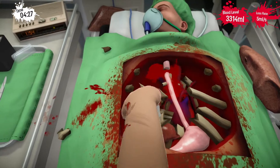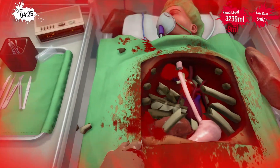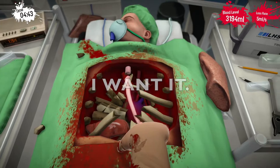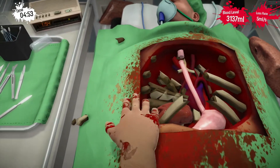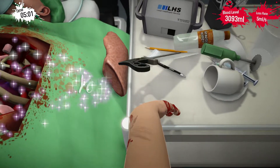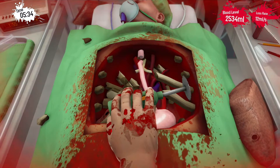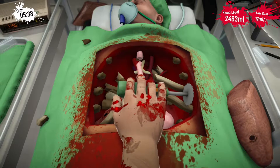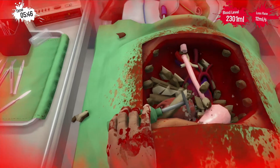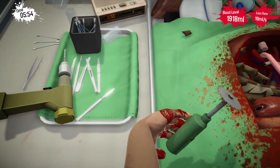I just gotta cut this shit out. Now I just gotta cut all this shit out. The bone? I'm trying to get out his liver. Which I don't think is necessary, but I want it. The bone might still be in the way. Well, you know what they say when there's bone in the way — you just fuckin'... Gotcha, bitch. He is starting to bleed a little more than I would like, but I gotta take care of these bones first, and then I will get to that. There's plenty of time. He's gonna be okay. Stop worrying, Sips. He's gonna be fucking fine!